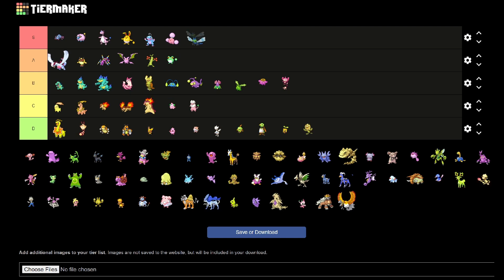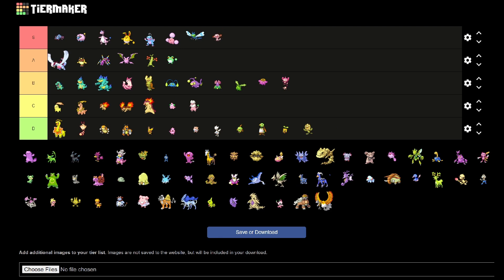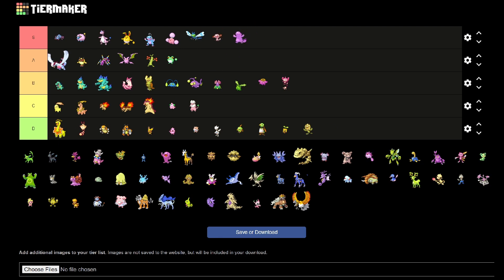Yanma is an S-tier shiny. I love the blue and green — it really changes. Same for me with Wooper and Quagsire. I absolutely love them.